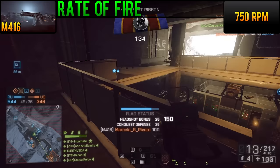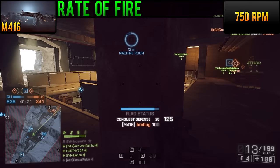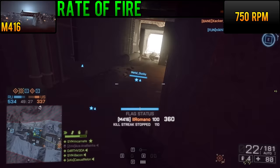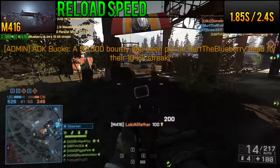At 750 rounds per minute, it lives in the middle-of-the-road rate of fire that provides a good combination of output and ease of control. It follows the typical 5.56 damage model, so it's not the most amazing damage output ever, but it can hang in both short and long engagements quite readily. If you are a whore for reload times like I am, you'll really be pleased with the 1.85 second round-in-the-chamber reload time. The longer empty reload is a little over half a second longer at 2.4 seconds.